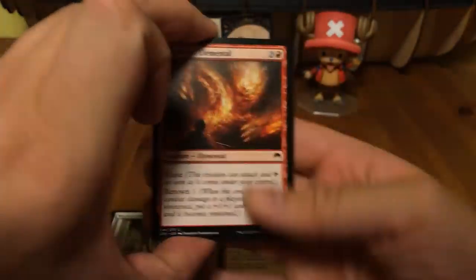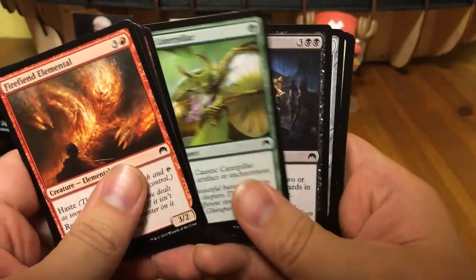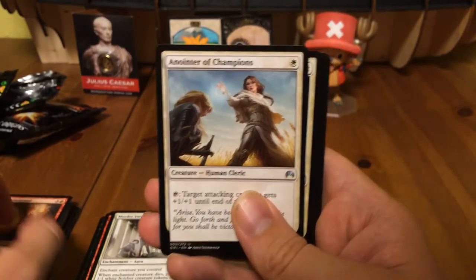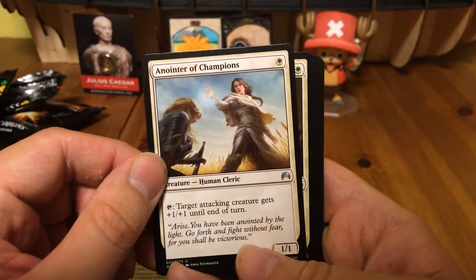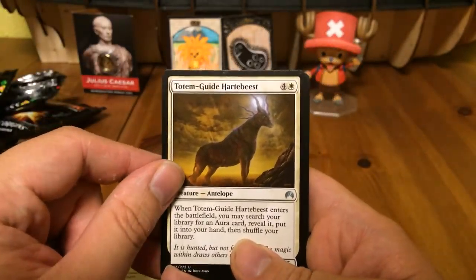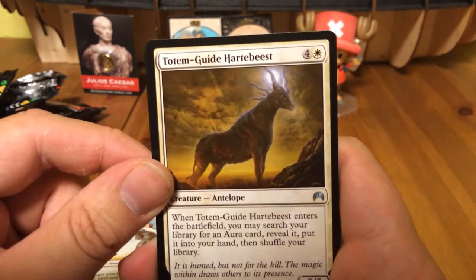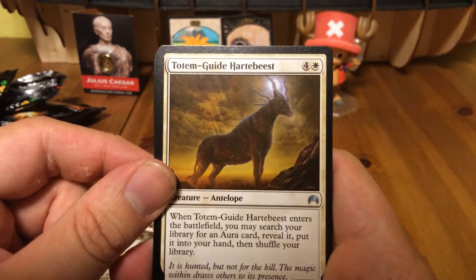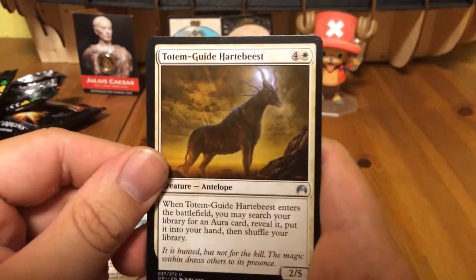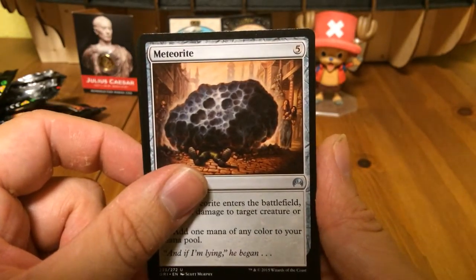Right, final booster of this week — I'm noticing that the videos get shorter each week. Anointer of Champions, gives attacking creatures +1/+1. Totem-Guide Hartebeest — this is actually how you spell beast in Dutch: 'beest', B-E-S-T. Totem-Guide Hartebeest, how neat, how fun. Meteorite yet again.